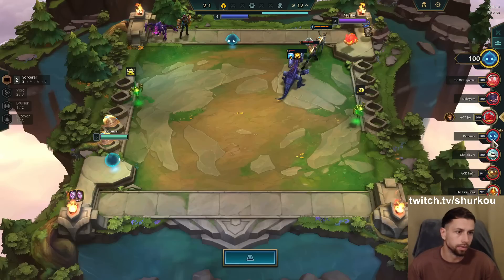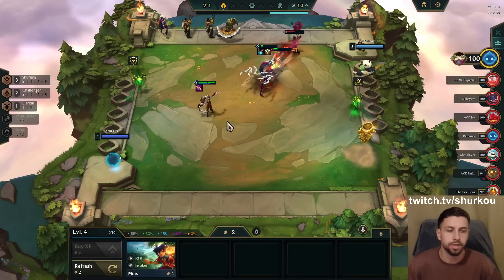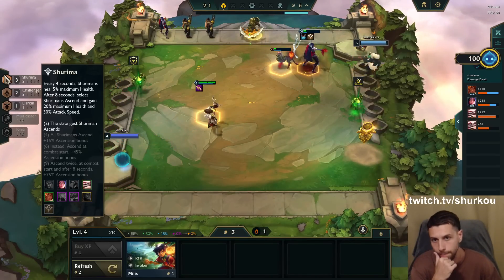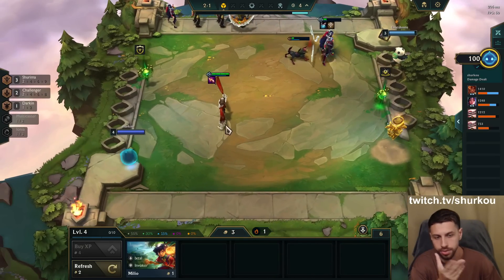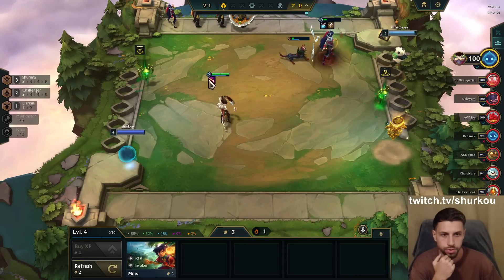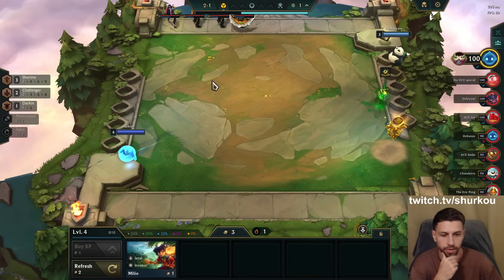If they took their augment, they did. Yeah, they certainly did because they're not dumb. I mean, we have a Shurima emblem. I already had two Taliyahs so I have to take the Shurima emblem. It gives me a two-star Taliyah, which is gonna hopefully win streak, and we have the Nashor's Tooth.